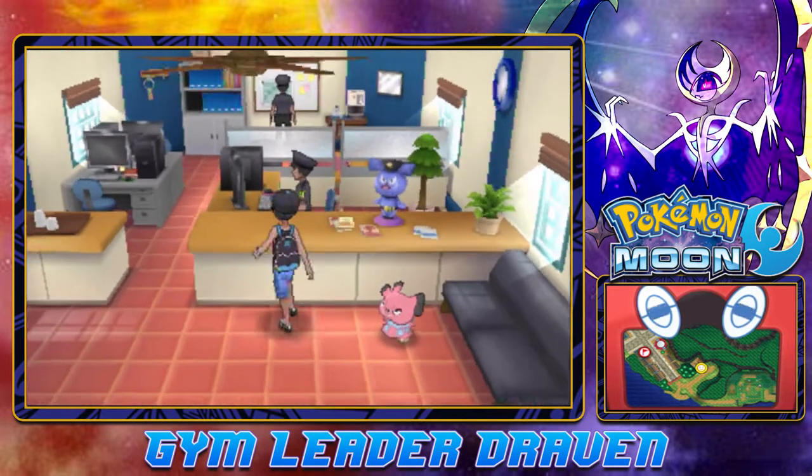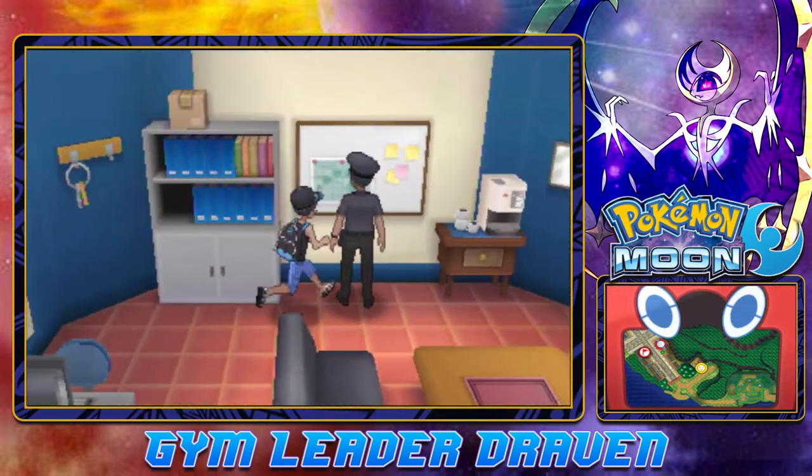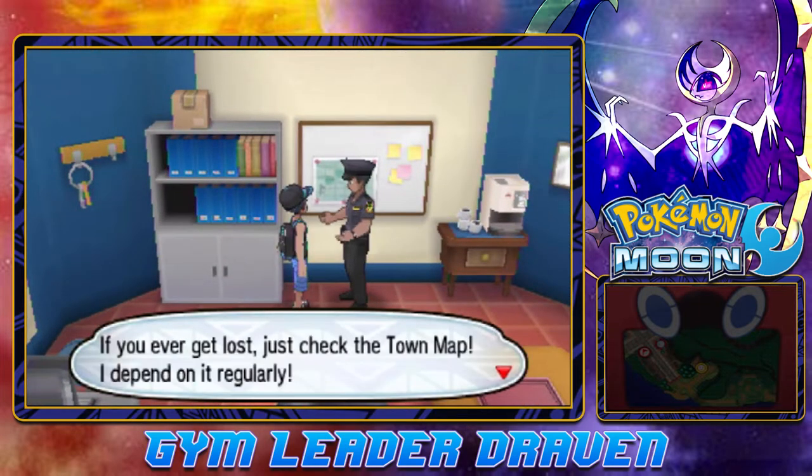We're on Route 9, and there's a police station right here. An NPC tells us: if you ever get lost, just check in the town map — he depends on it regularly.